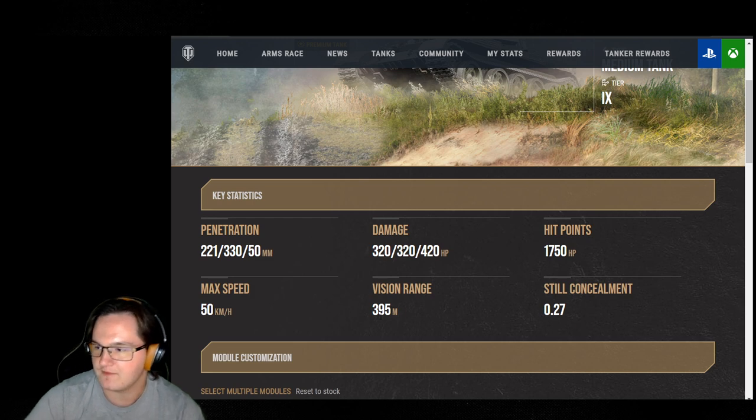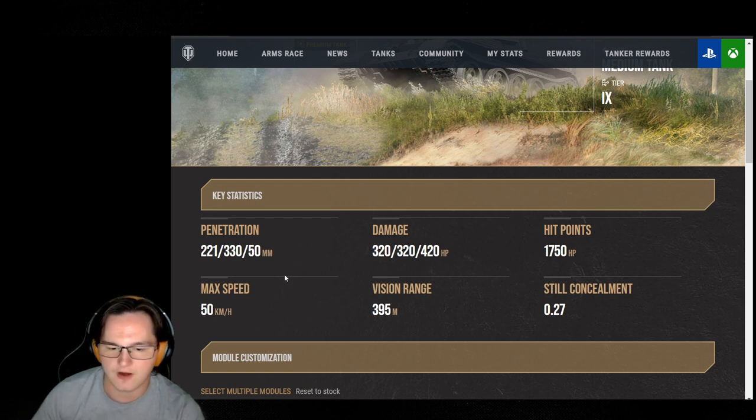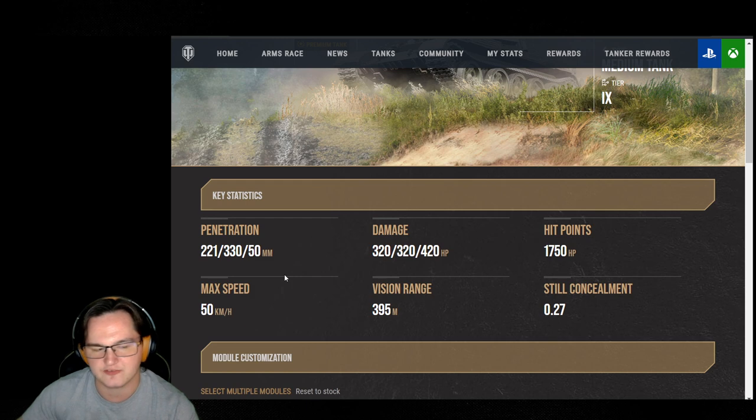330 heat pen, 50mm is the high explosive pen. Honestly, the gun's not too bad. If you're struggling with the standard round, swap to premiums — you have no issues with that, if you don't mind spending a little bit of extra silver. These premium rounds are a little bit on the pricier side, especially with a 6-second reload. 4,800 per round, and then a 5.9-second reload — they are going to be pretty pricey.